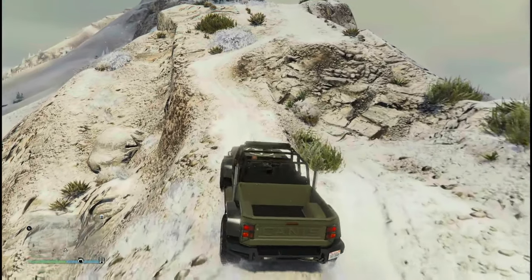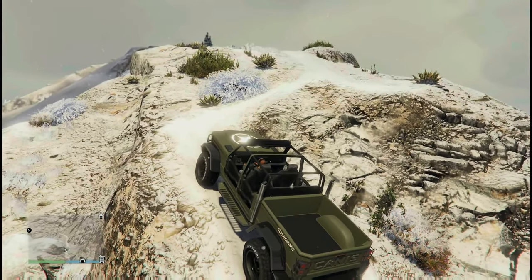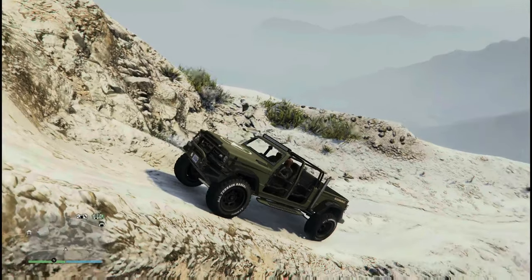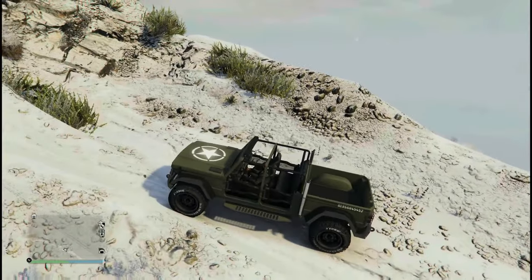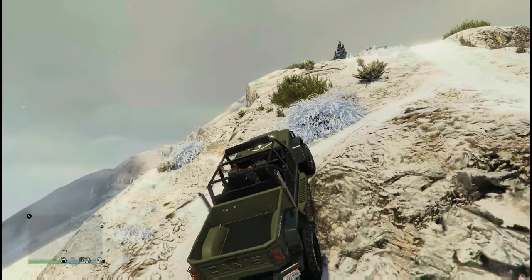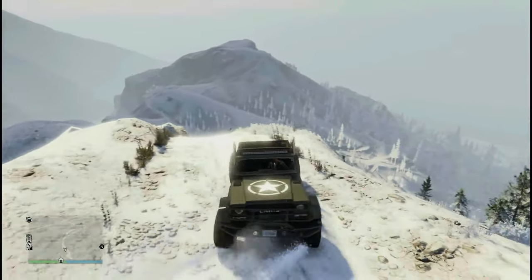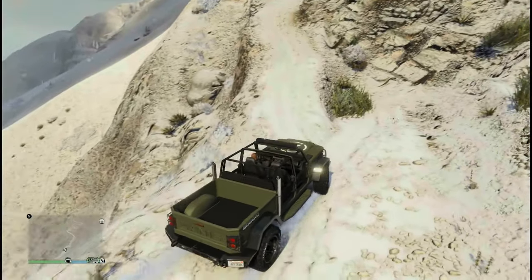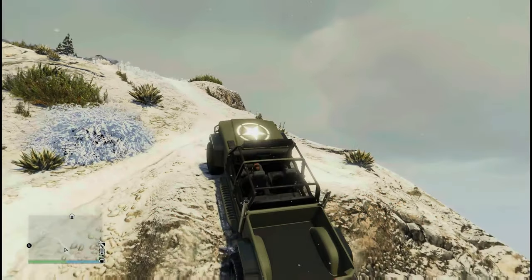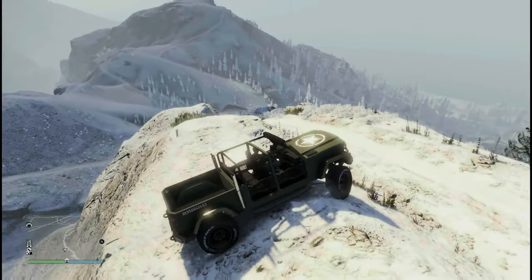Now we're going to be taking a vehicle up Mount Chiliad. Honestly, it was very easy to drive up Mount Chiliad until I got to this point. I think it's the vehicle of choice — it's a four-wheel drive but it is a longer vehicle, and I don't think it was the right one for this purpose. But it did take me a while, and eventually I did make it up. If I used a different vehicle, it probably would have been easier. Driving up Mount Chiliad was a little slipperier because of the snow, but definitely nothing more challenging than normal. I think it's the vehicle I chose — definitely not the right one for this.